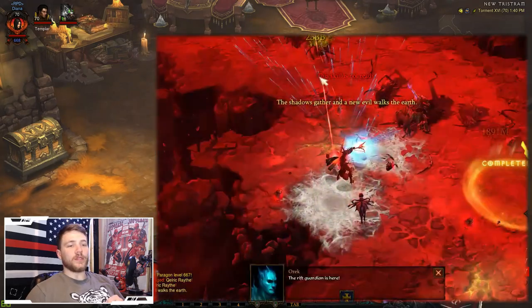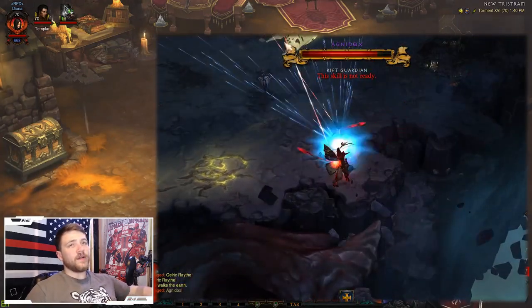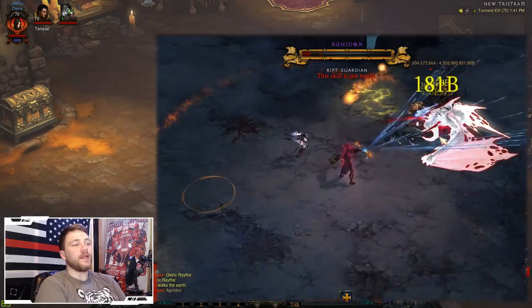As long as you have the six-piece set, the bow, and the quiver, you're going to be just fine. I can run T16 very easily — I'm currently at 668 paragon. I also really like the fire variant of this build but the cold variant is working very well too. Thanks for hanging out, special thanks to my Twitch and Patreon supporters. If you're new, hit subscribe, like the video, come hang out on Twitch where we stream most days, and follow me on Twitter and Instagram. See you next time!